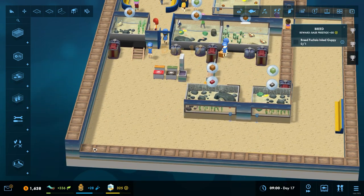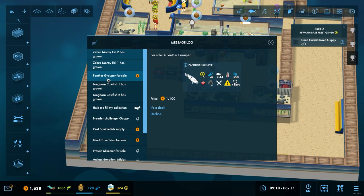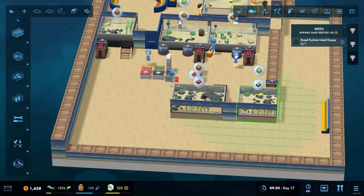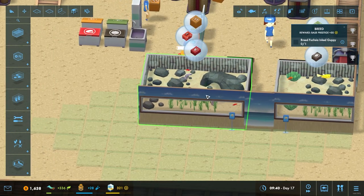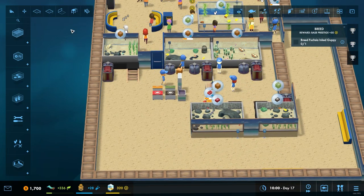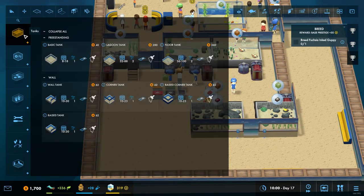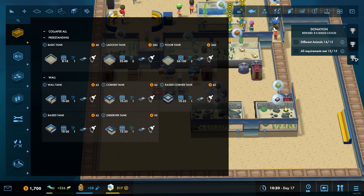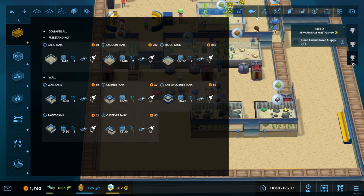Right, so what have we got? We're at 1600 quid. The eels have grown up already which are in here, so they've grown up before they've even been seen by anybody. We've got to breed a guppy at some point. Let me just remind myself - we need to get that done pretty quickly so that's fine.